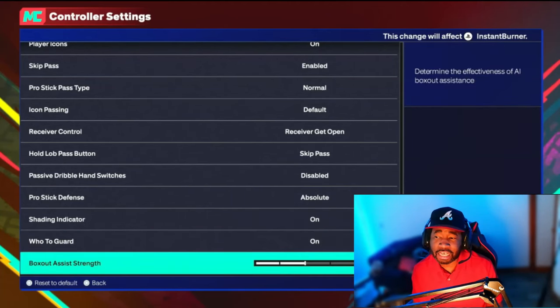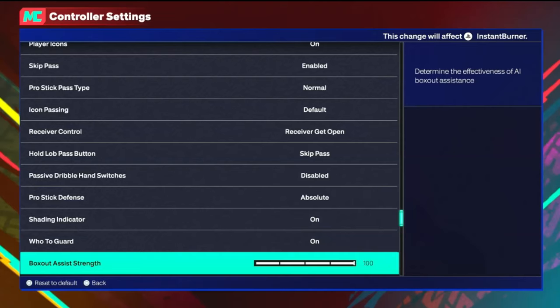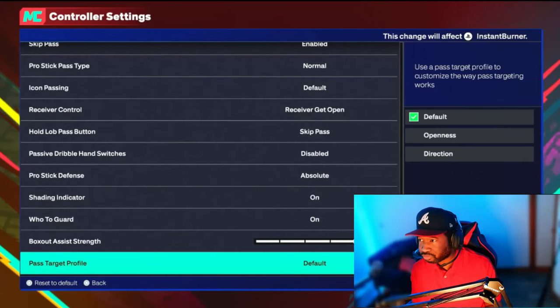Box Out Strength is pretty much how much assist you want when boxing out a player. If you're a guard, I feel this should be pretty high — around 70 to 100 — because sometimes you need all the help you can get, especially without box-out badges. If you're a big man, you have to play around with this because sometimes you don't want the game forcing you to box out a certain person when you'd rather just jump. Since this is my point guard, I'm going to go with 100.